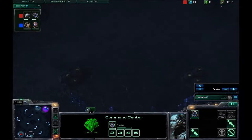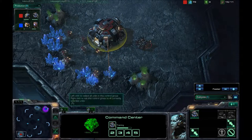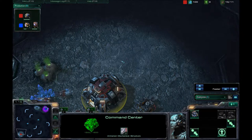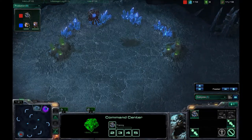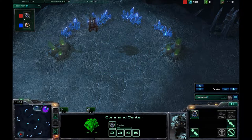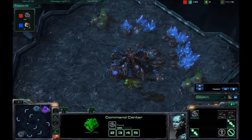Since that first expansion is so tough to defend, I always want to go for some early aggression on this map. I want to get three racks up, and in case the Zerg player went for a fast expansion, I can snipe that first expansion and then start to move from there.